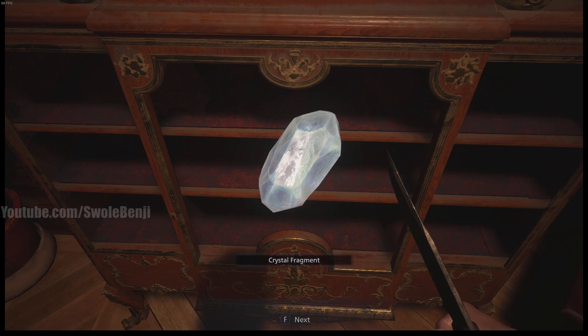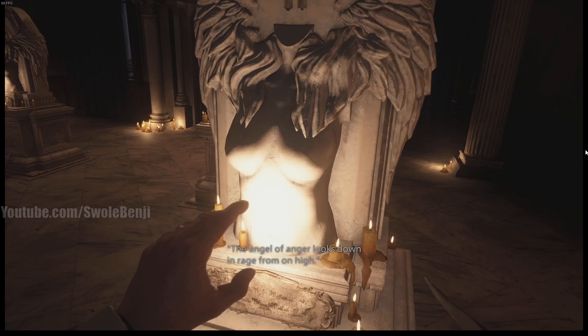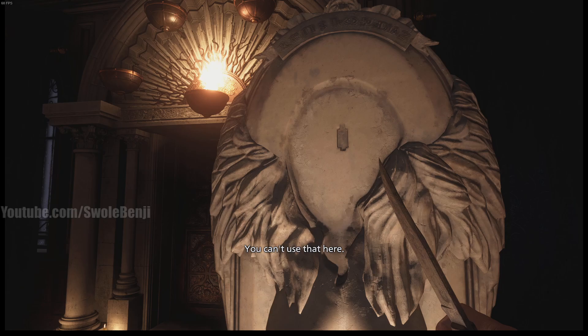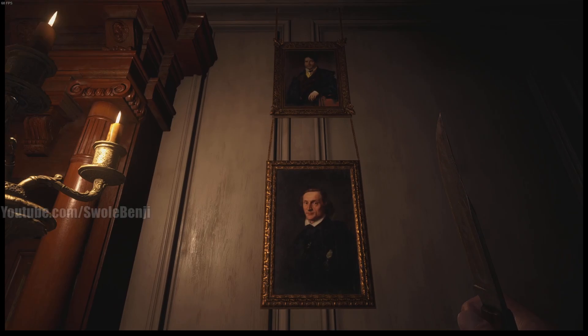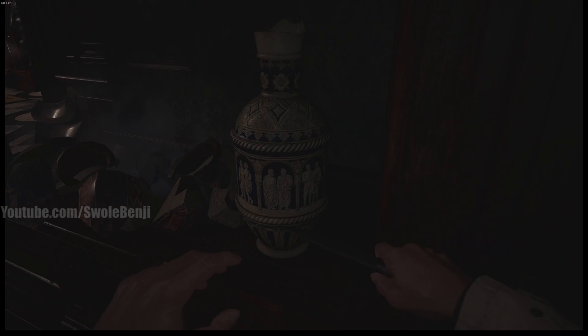Hey there's something in there - yeah, there we go. Finally my destructive tendencies paid off. Where are they taking Rose? Oh it's looking like a puzzle. I gotta use the thing - you can't use that here, okay whatever. Man I don't want to do puzzles. Let's just go up the stairs - where are the bad guys, where are the zombie girls?